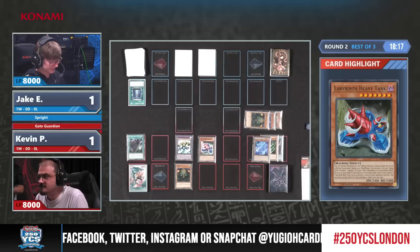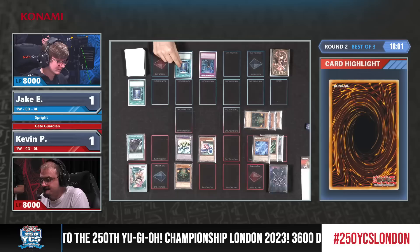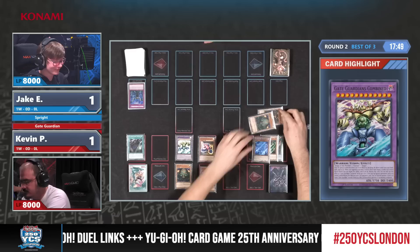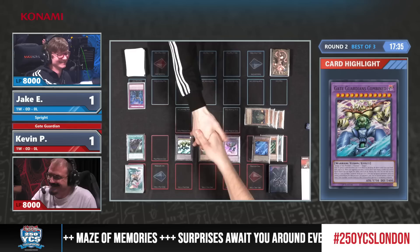It looks very similar to Drill Robot as well. There comes the Gate Guardians Combined — you've got three once-per-turn negations. Kevin is negating Infinite Impermanence and Book of Moon right there — he's knocking off Jake's socks with the Paradox Brothers play. And look, we have another monster summoned from the spell and trap zone. Is that 8000? Heavy Tank can't attack the turn it was summoned, I think.